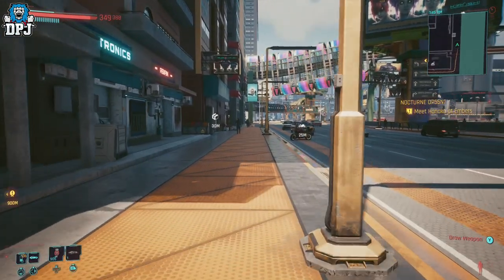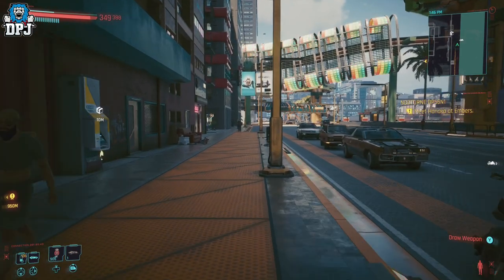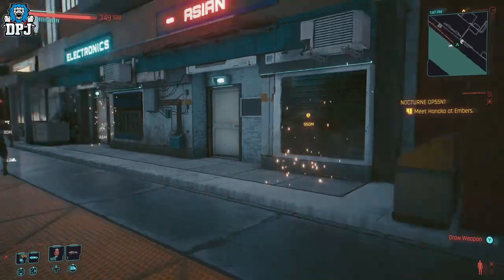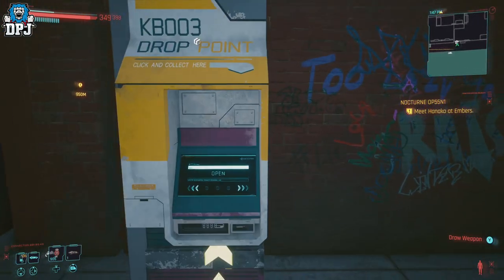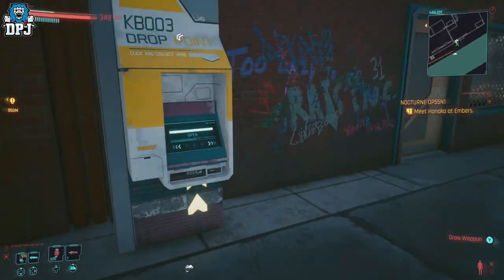Do you guys remember the old duplication glitch? Well, it's not like that, but it does revolve around drop points or shops where you can buy and sell. This is what you need to do — and it's quite simple really. Go to any shop, any drop point in the city, it doesn't matter where it is, and simply go inside of it.